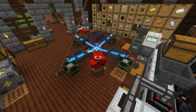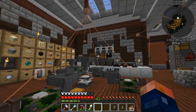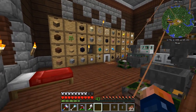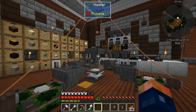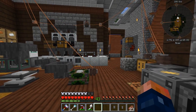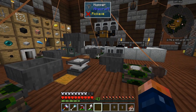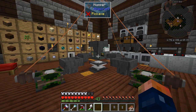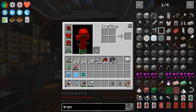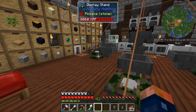Hey guys, welcome back. This is Chosen Architect and today we're going to be setting up a thermal centrifuge and also getting this diamite that you see behind me empowered. We have a few things to get done today. We're going to go ahead and get a drawer controller made up today, make it, and then hopefully by the end of the episode get things set in place so we can start making the diamantine empowered blocks.